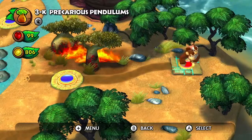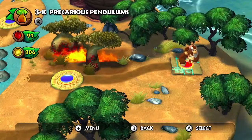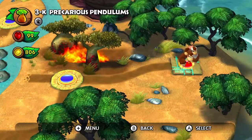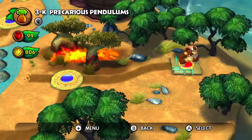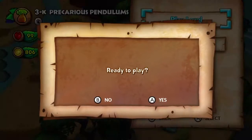Alright, hello everyone, and welcome back to another episode of Donkey Kong Country Tropical Freeze. In the last episode, we finished off the boss and the other stages in World 3, Bright Savannah. In this episode, we're going to be taking on its K-Stage, Precarious Pendulums. So let's head on in.